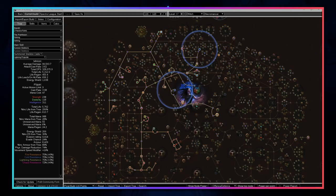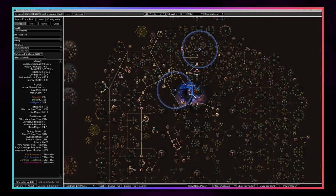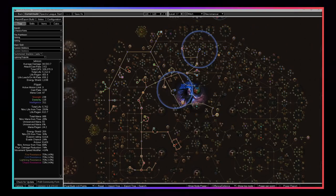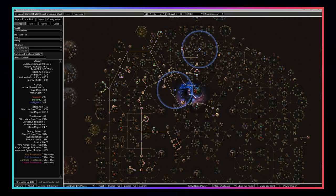On top of that, 6,000 life with 74% physical damage mitigation and capped elemental and chaos resistance - you're going to be very tanky. Definitely enough to be easily speed farming red tier maps with very little investment. All the things that you need for a good league starter build.